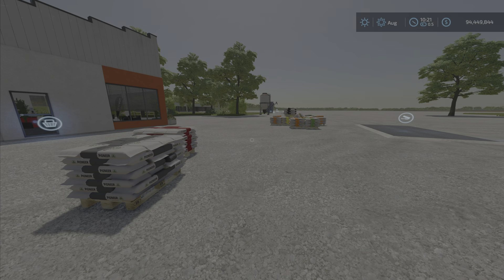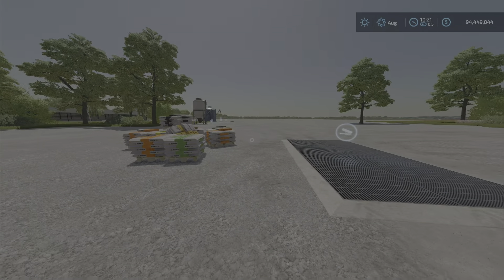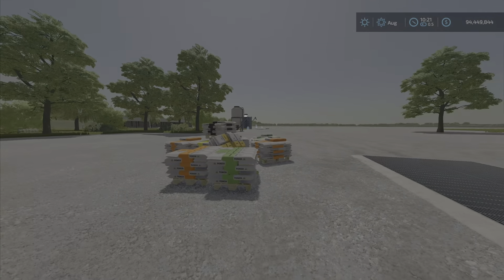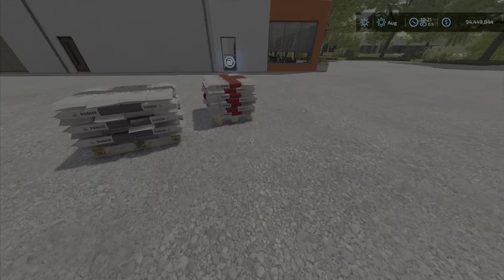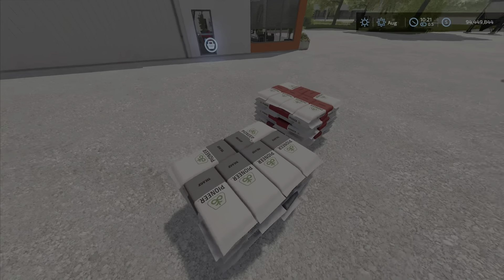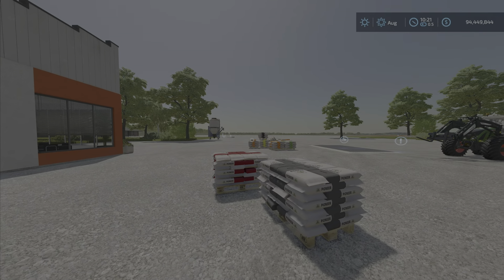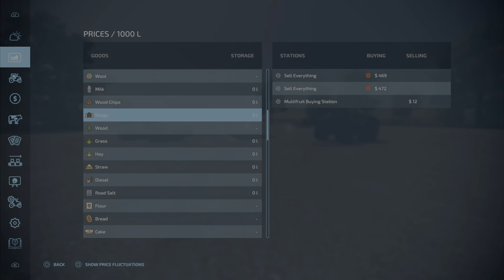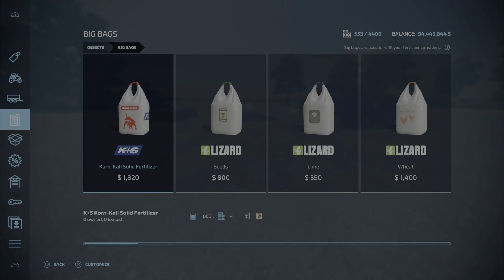After a bunch more fooling around, all of these — well, they're either gone or they sell. They will sell out to sell-anything and go into the silo. The only two that weren't working are the straw and the silage bags. They won't go into the silo or they won't sell, although it says we can sell silage. Something a little bit goofy going on there.